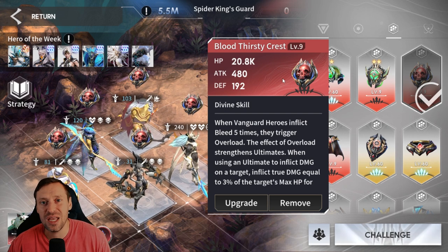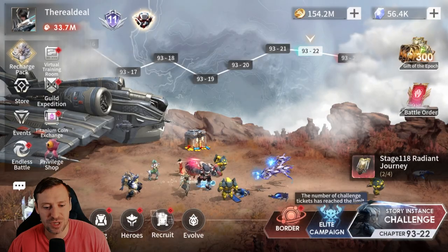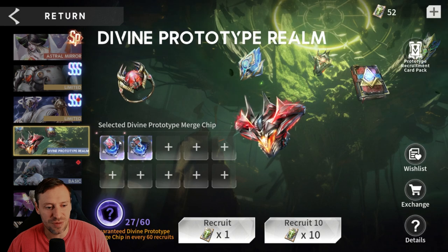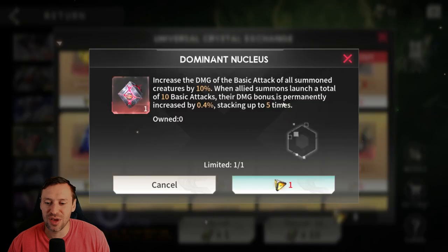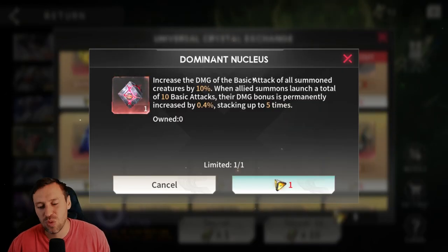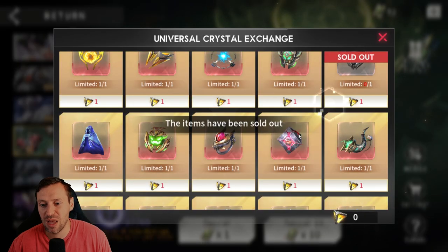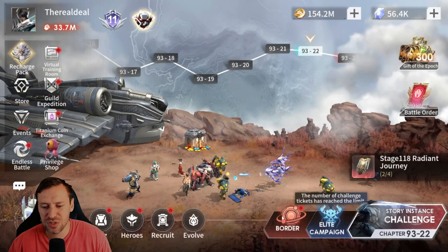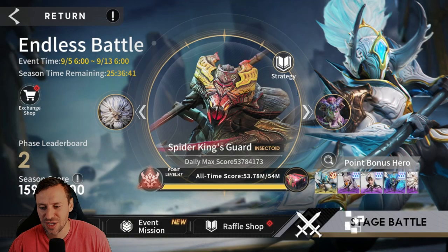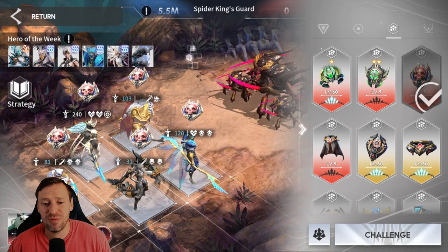Obviously if you've got one that's got awakenings where you can do more increased damage for vanguard, take that instead. But a level 60 mythical prototype will help you do more damage than an epic prototype, which kind of sucks. Bloodthirsty Crest is so good for vanguard, it really makes your damage go through the roof. Everyone can buy this one - just come to recruitment, down to divine prototypes, then go to the exchange and you can buy it there.